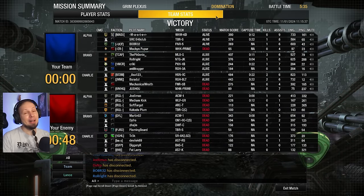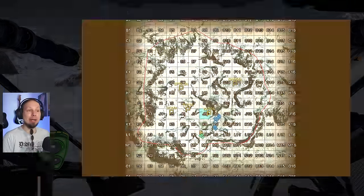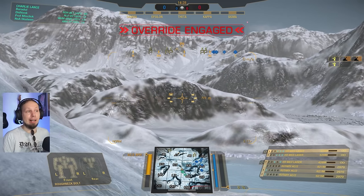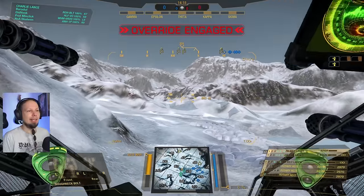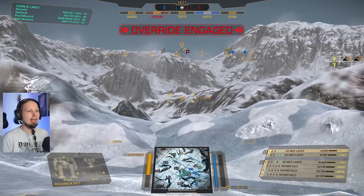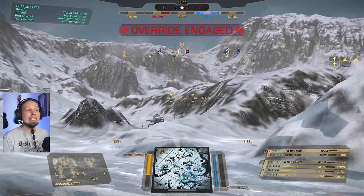Second game of the day — Alpine Peaks, Conquest. I'm very happy it's Conquest and not Skirmish or Assault because this is a sniper map. Conquest drives the teams closer together which I actually like. We'll probably drop to Theta — India 7 is a good spot with high ground. Something on the horizon — are we going to see blue-purple particles? No, good. We'll go to Theta and take the ramp.